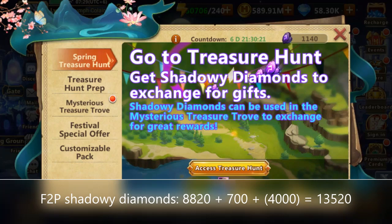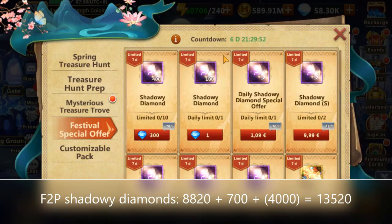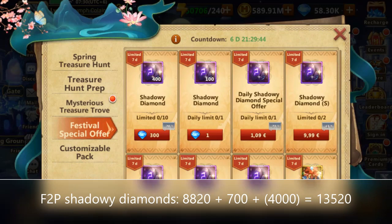For the free-to-play calculation, we have seven days of the event with 18 adventure manuals each day, and each attempt giving us about 70 shadowy diamonds. That is a total of 8,820 shadowy diamonds. On top of that we can get 100 shadowy diamonds daily for only one diamond — so almost free — bringing us to a total of 9,520 shadowy diamonds, plus up to 10 packs of 400 purchased for 300 diamonds each.